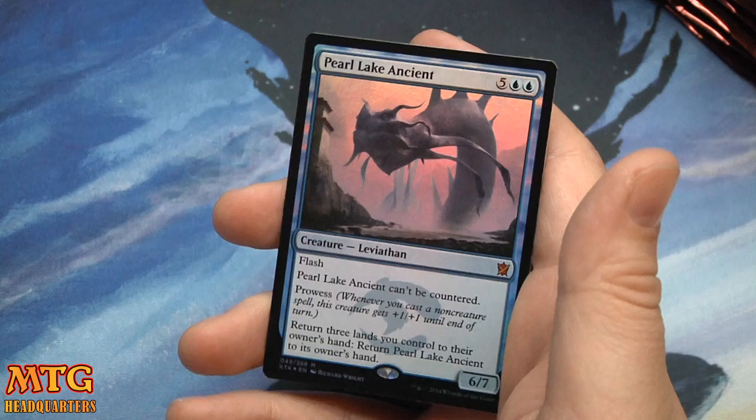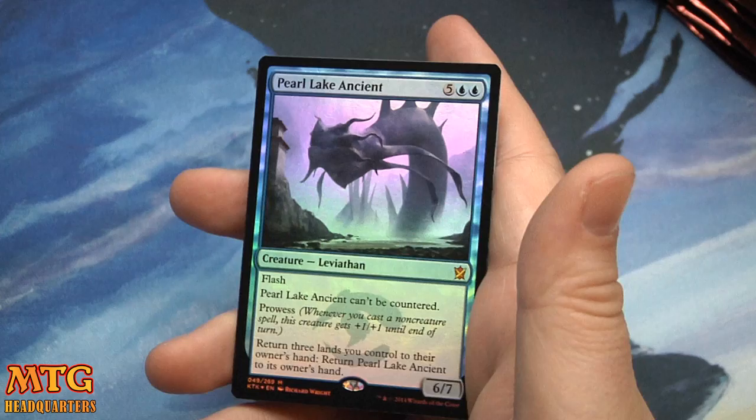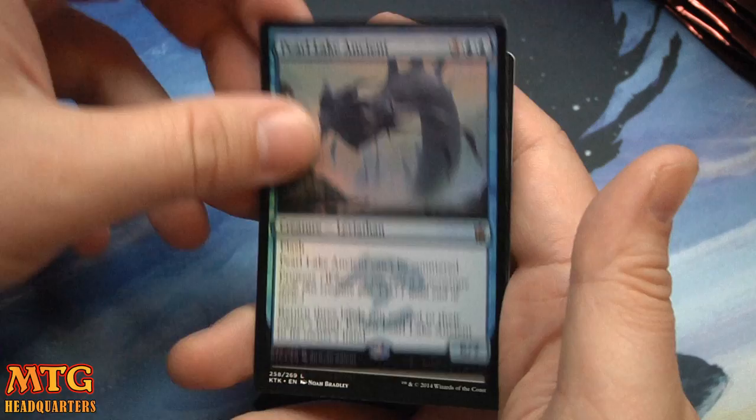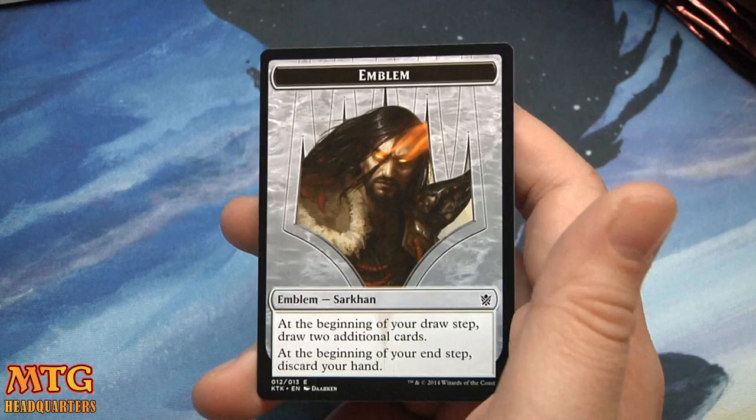A foil Mythic — but it's Pearl Lake Ancient. Six-seven with Flash — it can't be countered, it has Prowess. Return three lands you control to their owner's hands, then return Pearl Lake Ancient to its owner's hand. Interesting. It is a foil Mythic, and we also have a Sarkhan Emblem token.